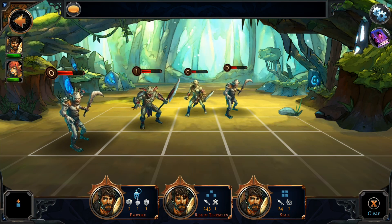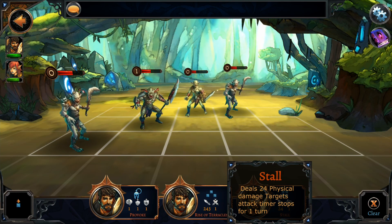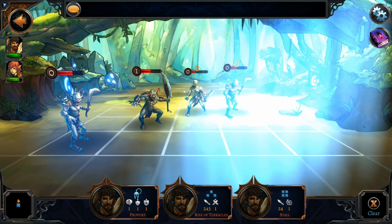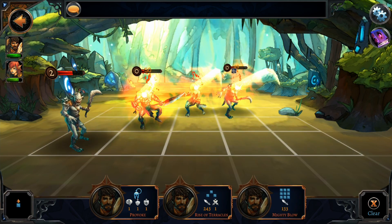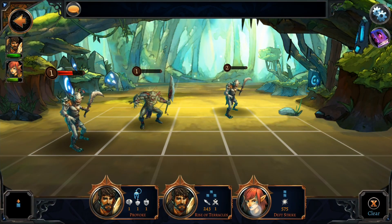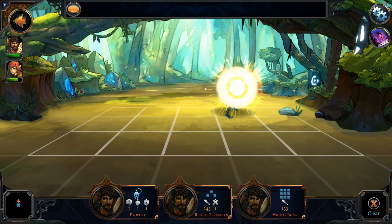Now there are three opponents that will be able to attack us next turn. So what I like to do in a situation like this is to use this guy's stall ability, which deals 24 damage — not a lot — but it stops the timer for one turn on the opponents we target with it. We can target two of them and make sure we only get hit by a single opponent this turn. Now we do a mighty blow to finish off another one, and with a bit of luck we take out the last enemy as well.